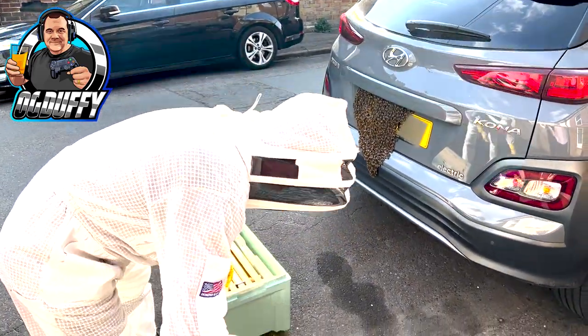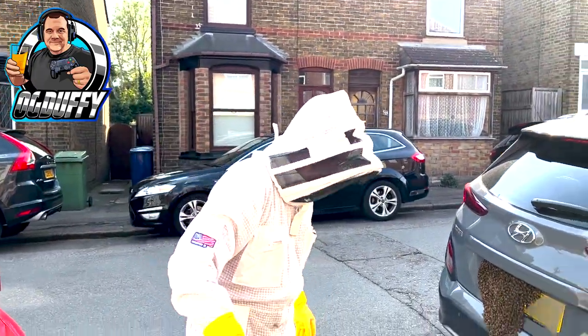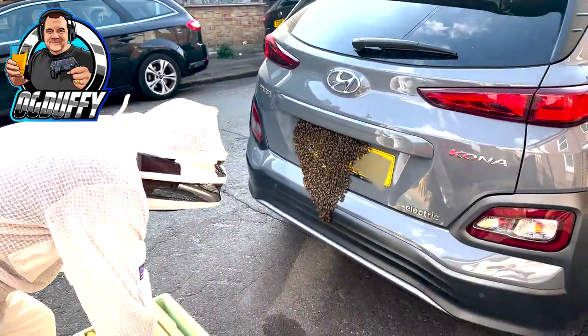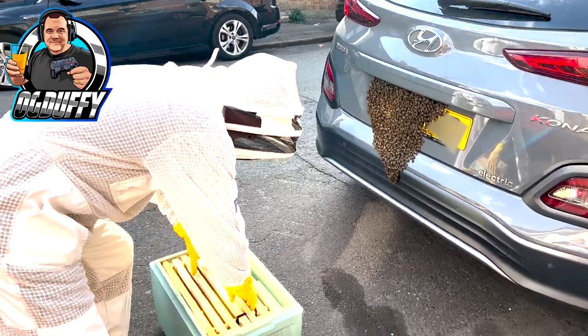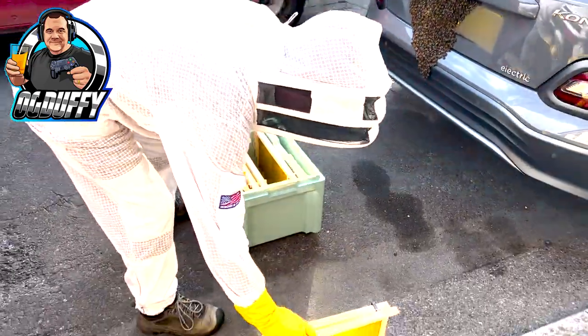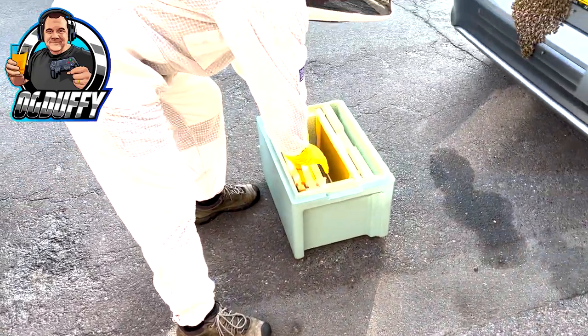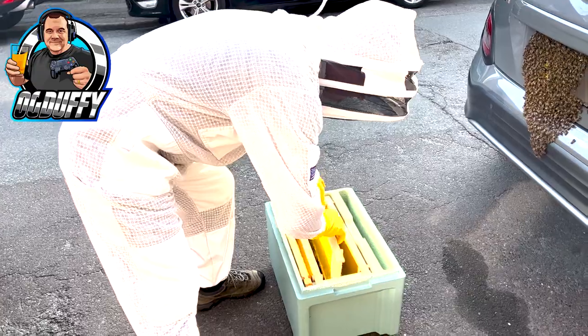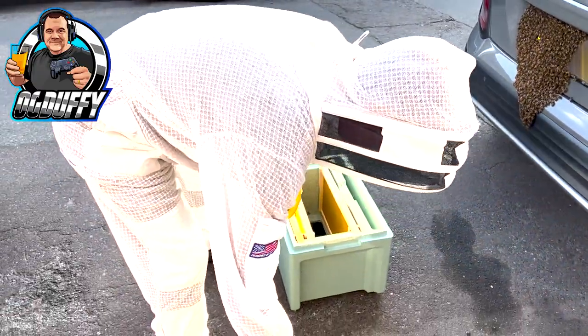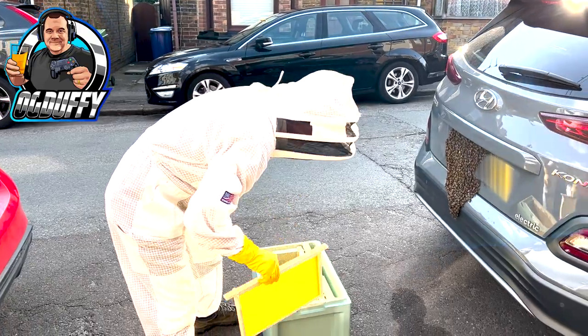Andy has arrived and he's going to sort out these bees for me. Hi Andy, how are you? I'm liking the look of this — a nice professional setup. So what is it you're doing there, sir? Well, I'm just making a bit of space. The easiest way to do this with them will be just to hand them down into the little hive.